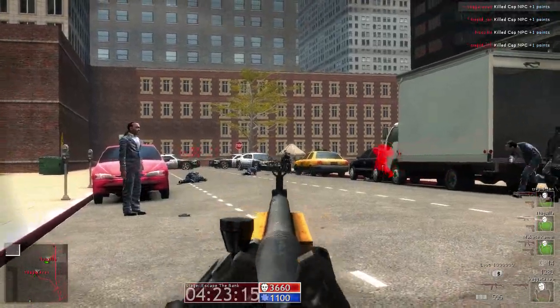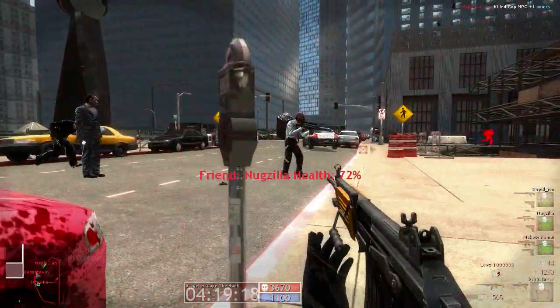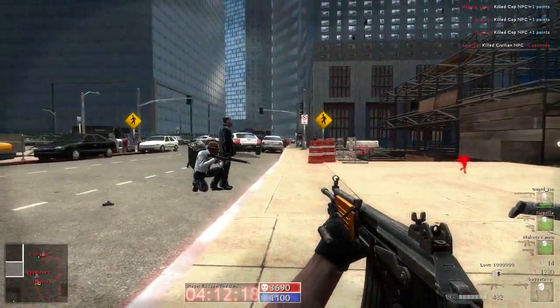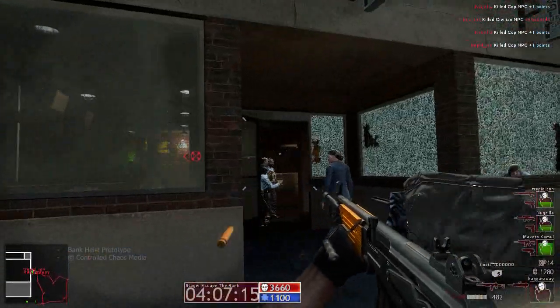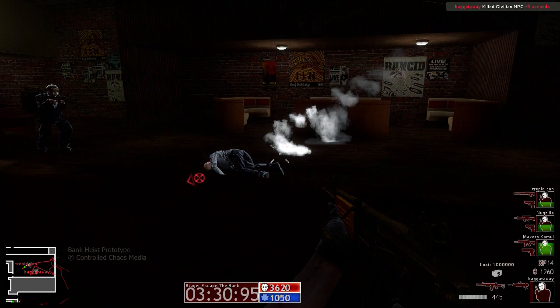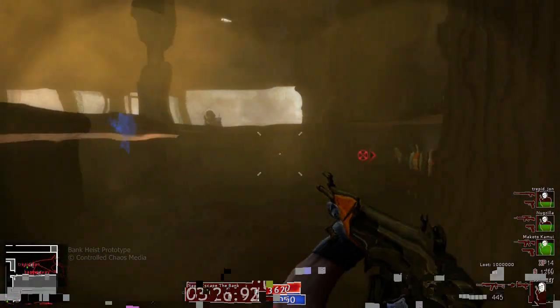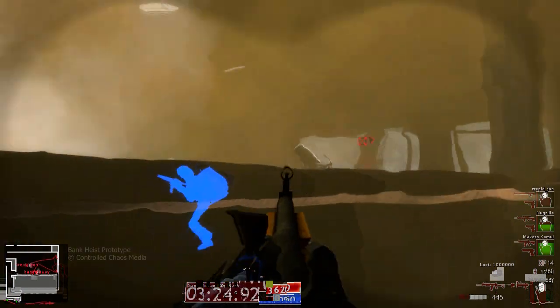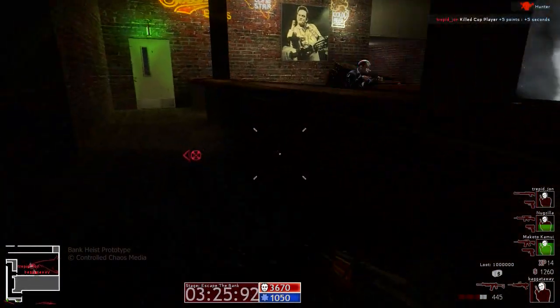The final major game element is the shootout stage. This is the portion of the game where the robbery spills out onto the streets, with robbers trying to escape while cops are trying to apprehend the robbers, with it all happening within a sea of bystanders. With the robber players now trying to reach their final objective, cop players now spawn in as SWAT team members. It is up to the cop players to stop the robbers while avoiding civilian casualties.